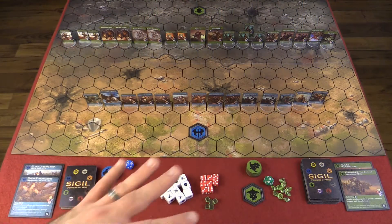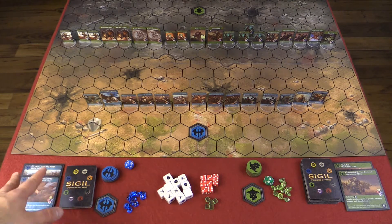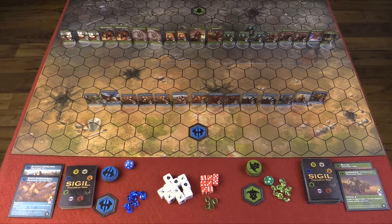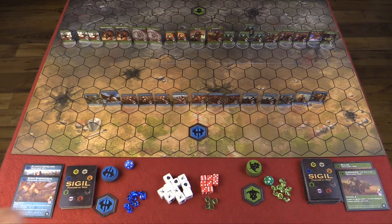Alright everybody, this is Sigil. This gives you a general idea of what you can expect with the game. Sorry we had to zoom out so far, but the board was so big, we wanted to make sure we got it all in the shot so you can see the detail on it. Our game came with two different factions. Blue is called the Alliance, made up of mainly humans and elves, and then the green is called the Horde, mainly made up of orcs and characters like that. The Kickstarter is going to give you options to add different types of factions, but these are the only ones we were able to play with.